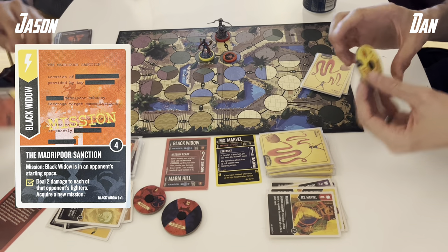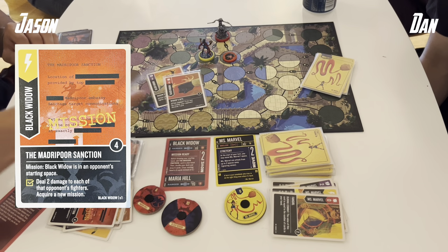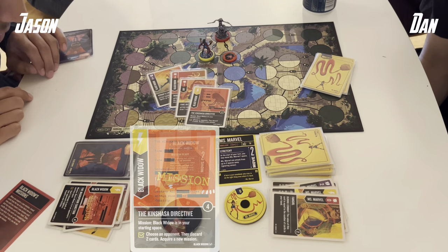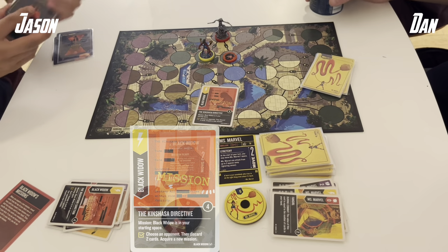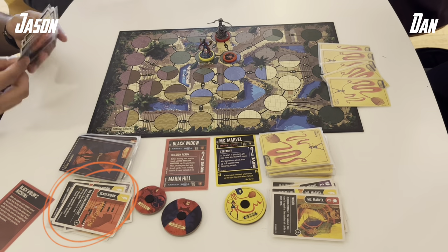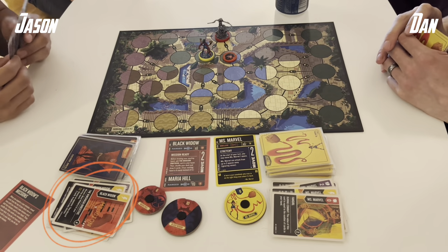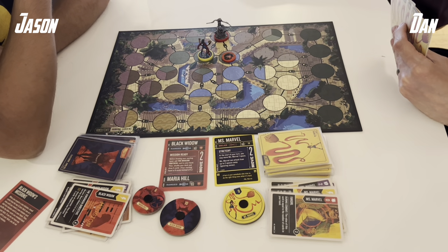Here's the Madripoor Sanction — I was in the starting space, so I deal 2 damage to Ms. Marvel and then find my next mission, which will be the Kinshasa Directive where I have to be in my starting space to force my opponent to discard 2 cards. That does take an action, however. I accidentally put that scheme in the bin — we do fix that in a second — but just highlighting that.